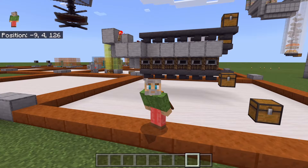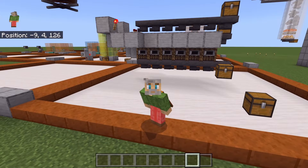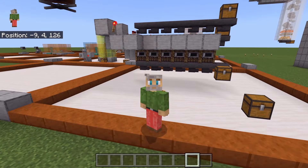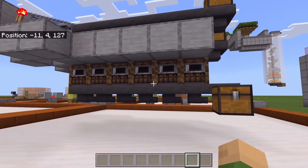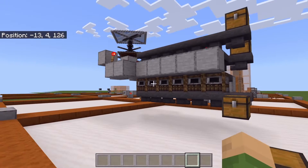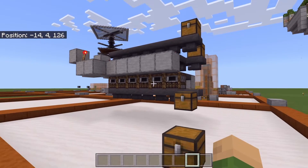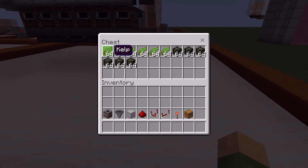This is going to be the smaller version of the one I plan on building in the survival world. You can build this with blast furnaces, smokers, or regular furnaces. I'm building it out of smokers because this is technically going to be the way I make fuel with kelp and dried kelp.